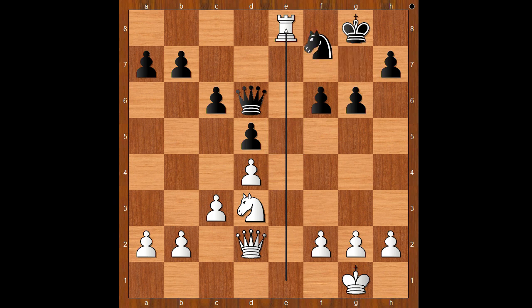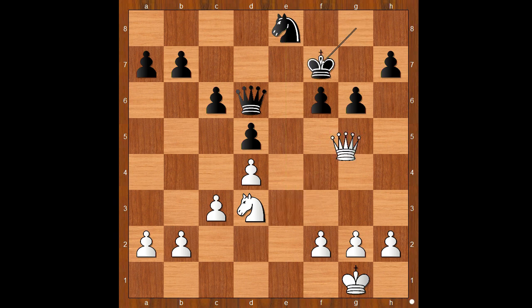Rook takes rook check, Nxb, Queen to e3, King to f7, Queen to h6, King to g8, Queen to e3, King to f7, Queen to h6, King to g8, Queen to e3. White can't make progress and the draw was agreed.